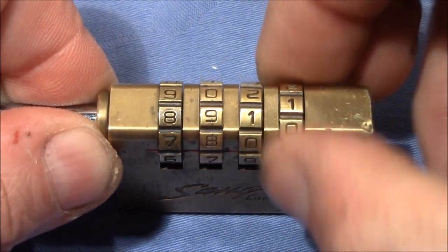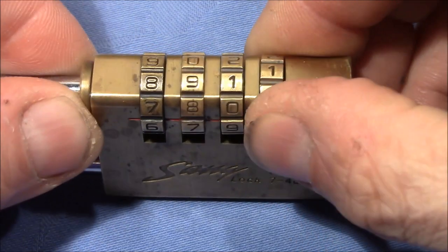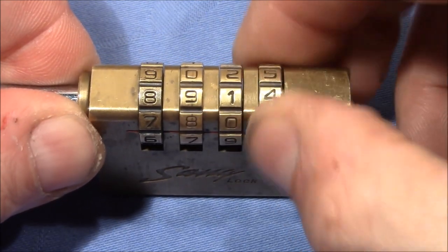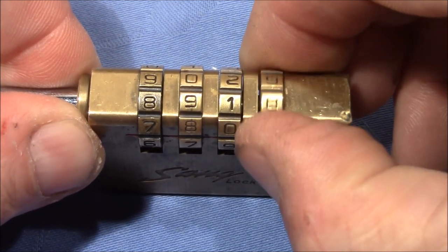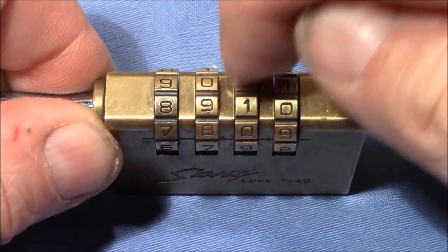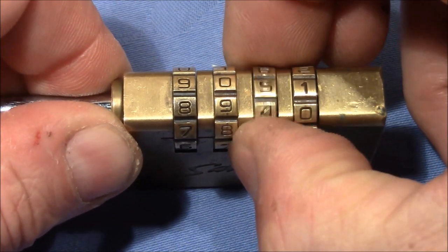I turn it further and it stops at 8 again. So that tells me it has false gates. Getting it out of 8 was a little bit harder. I'm not sure if this is really significant, but I would say 8 is a good number. I bet the next binder is this — it shows some resistance.